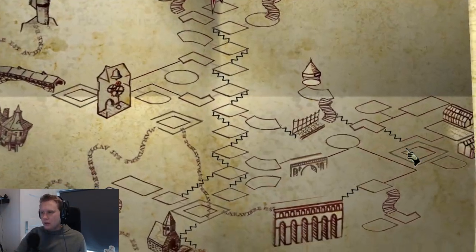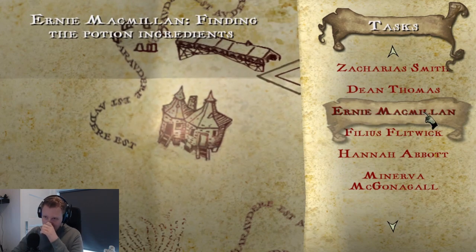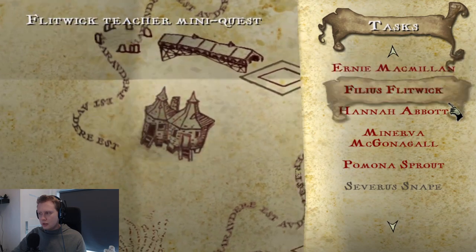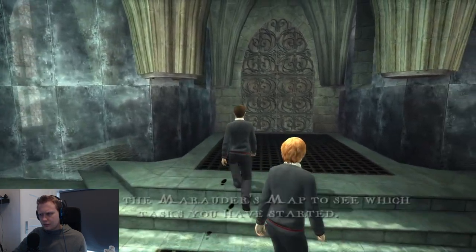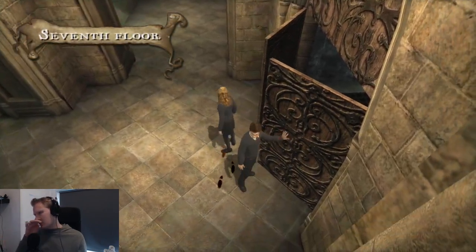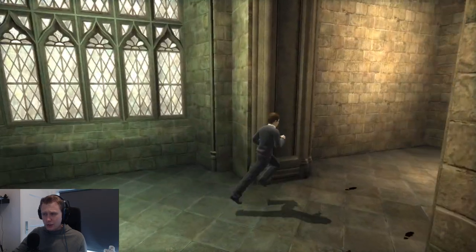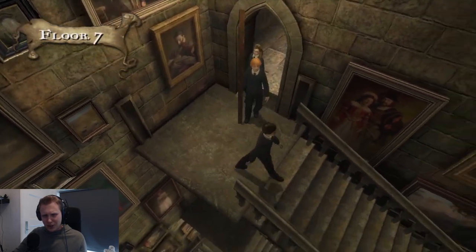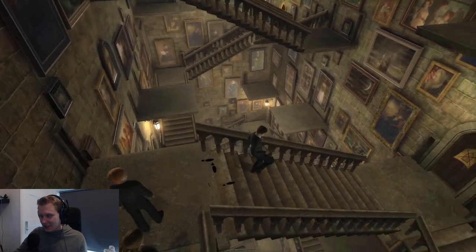They just suddenly disappear. Now we need to do other stuff. For this one — Ernie Macmillan, if I pronounced it correctly — he needed some sort of plant, but what exactly I gotta be honest I don't know which plant. But you got five of those in the... what's it called?